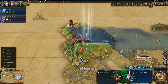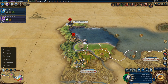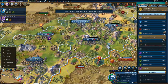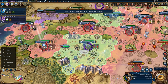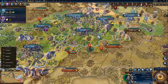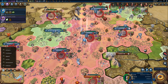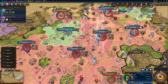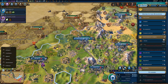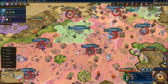Why did our unit not kill the barbarians? There's a barbarian battering ram. We need another inquisitor — we still have this one but he only has one more use. Let's convert. We still have the apostle too, but I'm keeping him for theological combat because of his promotion: plus 20 religious strength in theological combat. We could actually attack that Roman apostle soon.